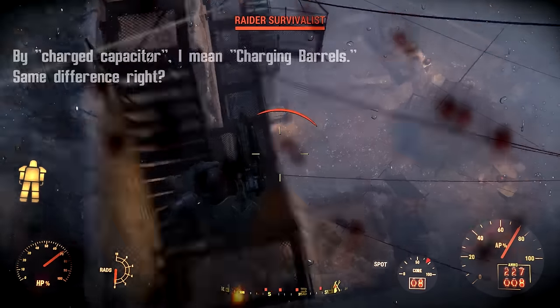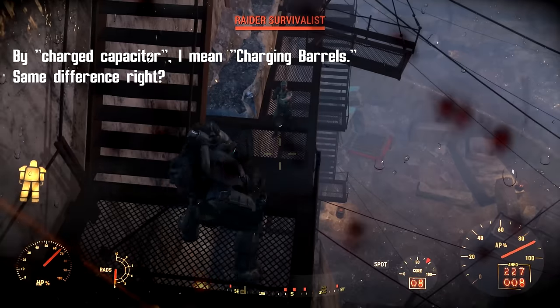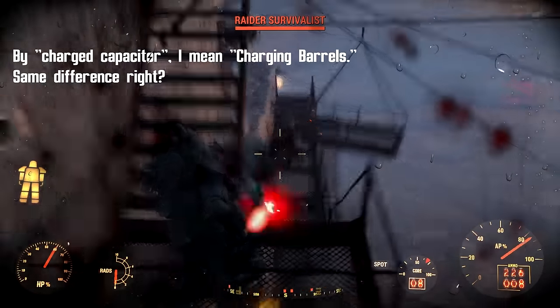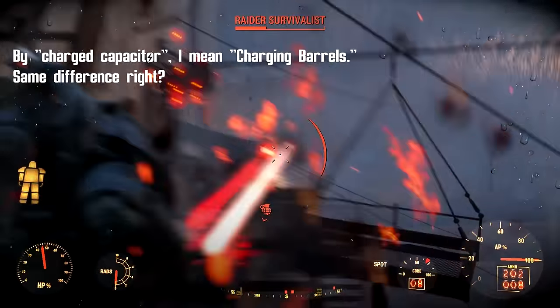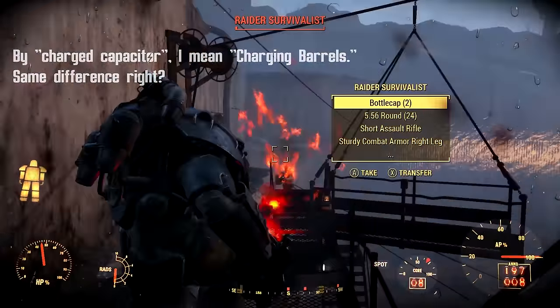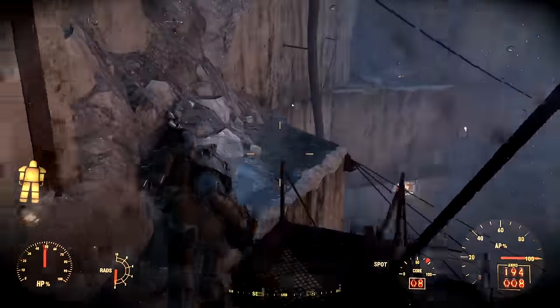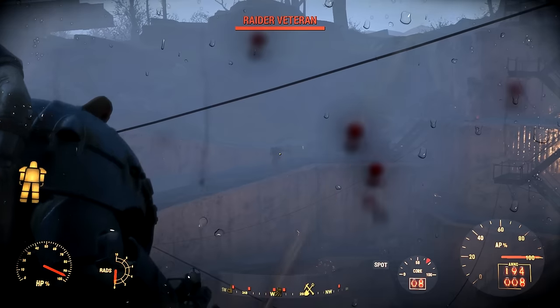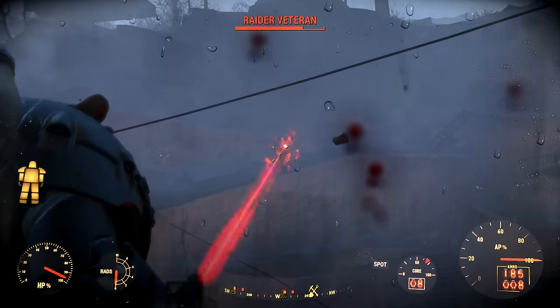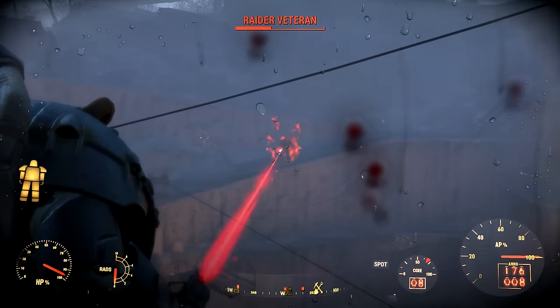If you do get the Charged Capacitor mod it all of a sudden becomes very efficient. You do much higher damage per shot but it fires much slower, so it doesn't have that real cool sound. Apparently also Nuclear Physicist works well with it, because what happens is if you actually use a fusion core, use all 500 shots, it still appears as 500 shots.